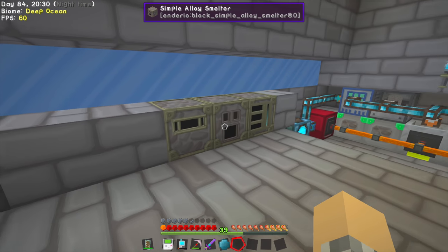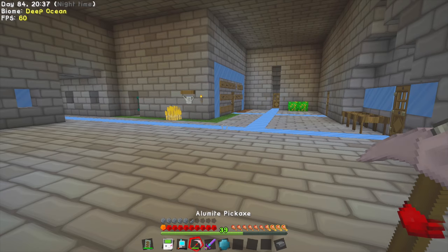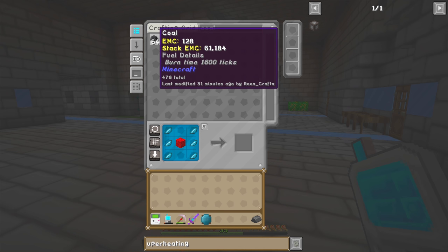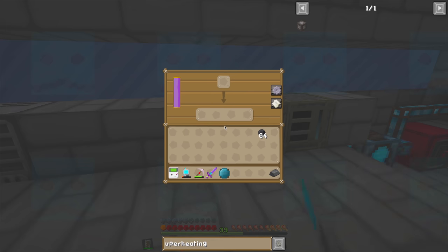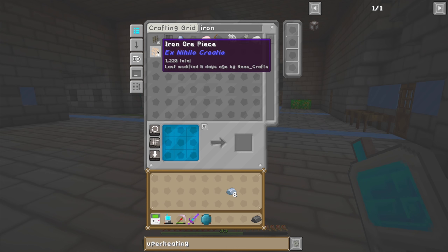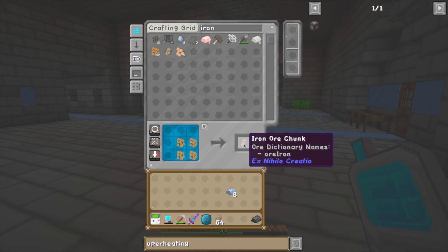While that's going, we need more steel — we've only got one steel ingot. We need more than that. I'll get a stack of coal, and we'll get some more iron. Depending on your definition of running low, we actually have a ton of iron right now.